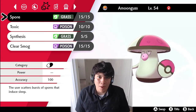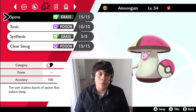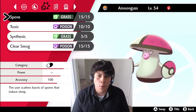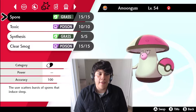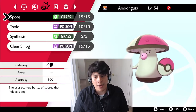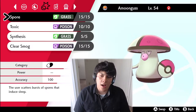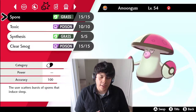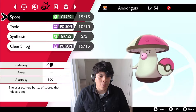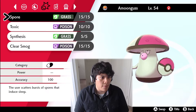For the moveset, we're running Spore — if my opponent has something threatening and I predict the switch, I can put that incoming Pokémon to sleep. I'm running Toxic because I'm a little traumatized from last week's video where a Porygon2 was extremely tough to take down. Toxic is there for really pesky walls — Chansey and Blissey are two of them.